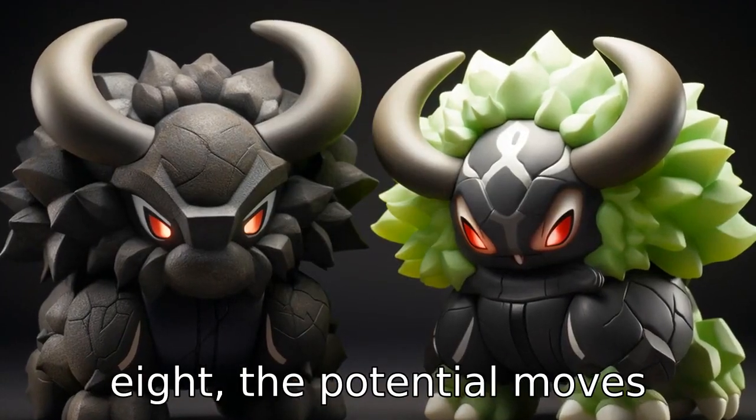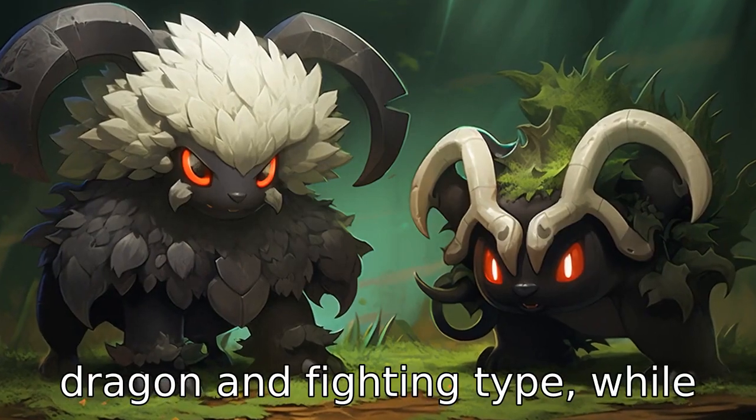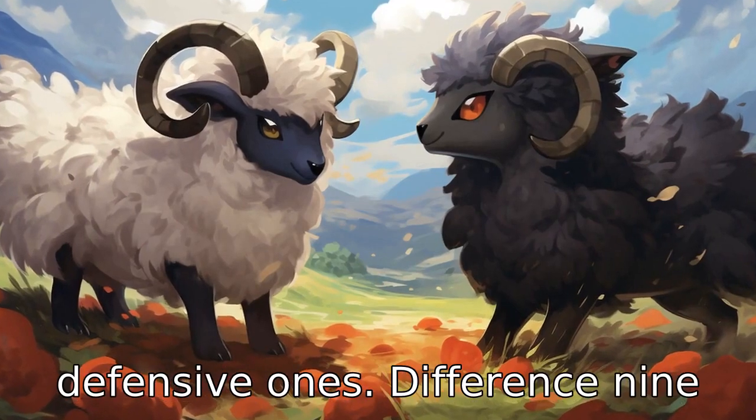Difference 8. The potential moves Haxorus can learn lean towards offensive ones, primarily of Dragon and Fighting type, while Wooloo's moveset comprises mainly Normal-type moves, with a few defensive ones.